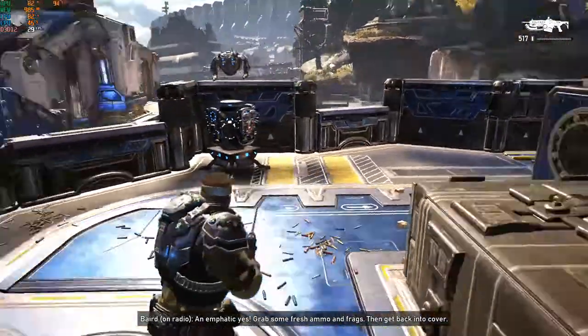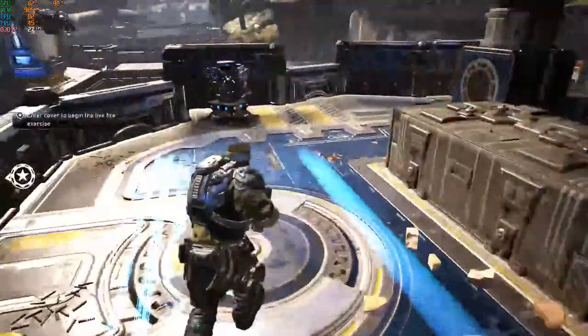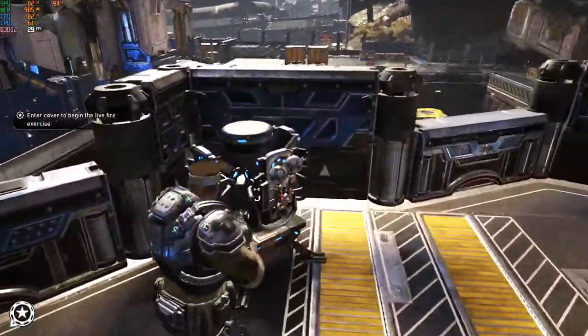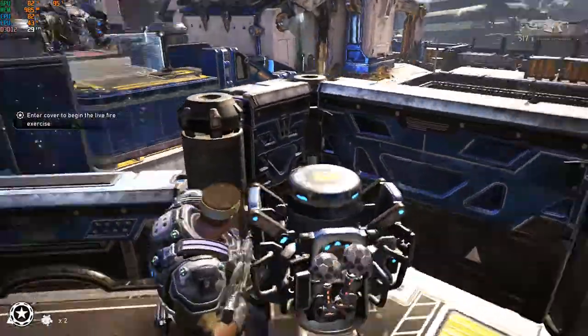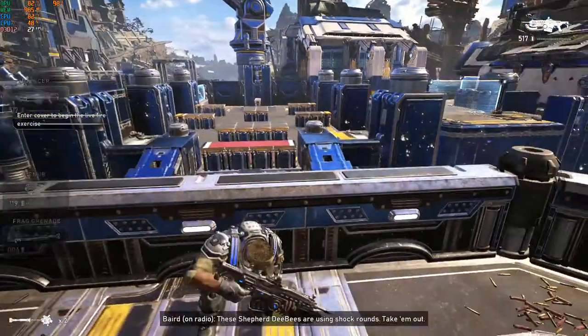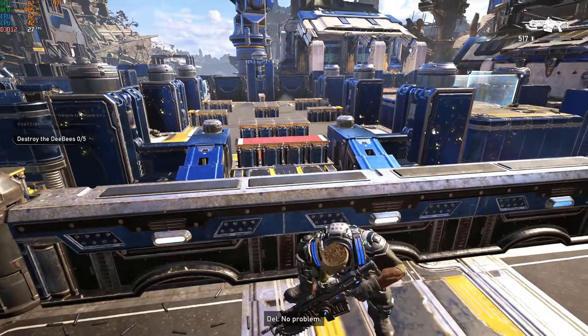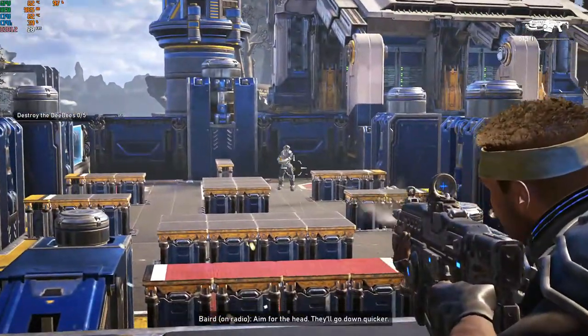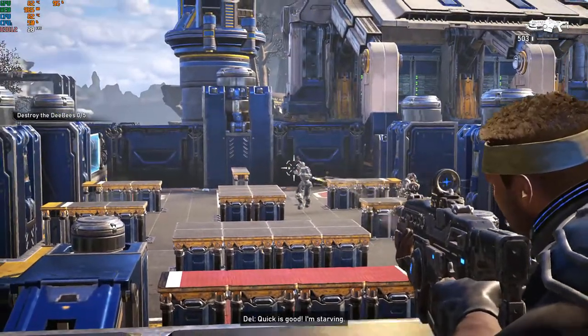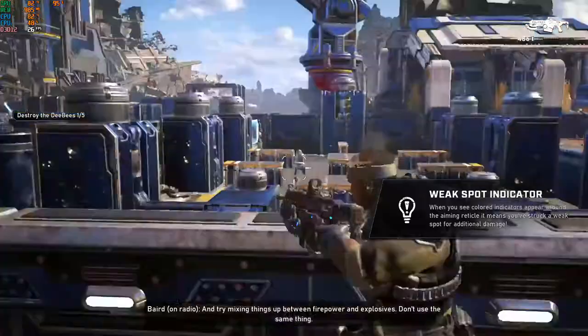Grab some fresh ammo and frags, then get back into cover. These Shepard DBs are using shock rounds — take them out. No problem. Aim for the head, they'll go down quicker. Quick is good. Start. Try mixing things up between firepower and explosives. Don't use the same thing.